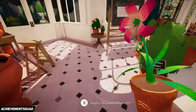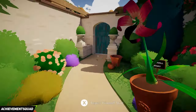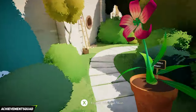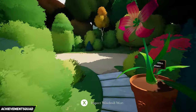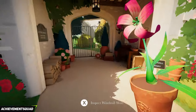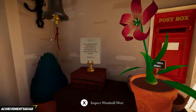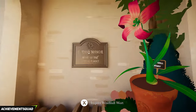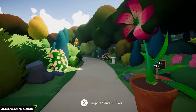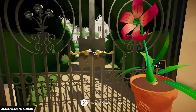Grab the plant, make your way out of the door and follow the pathway in front of you for a few minutes. At the fork in the road take a right and make your way down to the end where you're going to find a key — pick that one up and it'll be added to your inventory. Make your way back to the fork in the road, continue forward, and there is a locked gate in front of you — pop the key in and that's going to open it up.